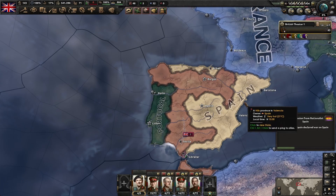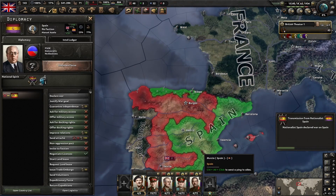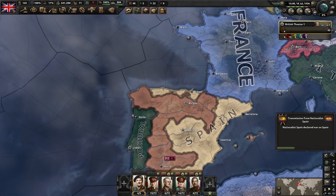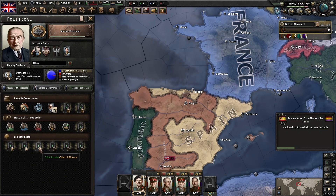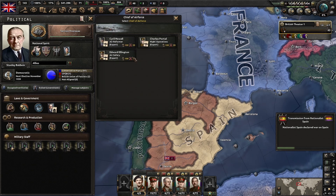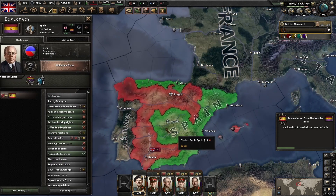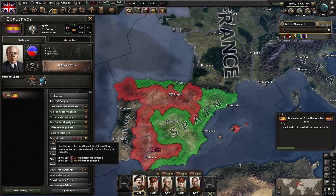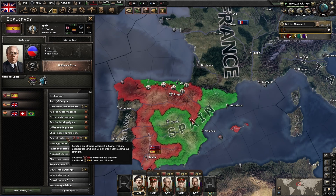I want to talk about attaches as a means of getting army, naval, and air experience. It's a good idea to send attaches out, but don't use attaches specifically for the experience - use them for changing your economy laws. If you're not going for an economy law change, go for an air reformer or naval reformer advisor instead. The best ones for experience are the reformers - pick a reformer early and switch it to a more combat-focused one once the war starts. In the early game, the reformer is the best for experience generation.